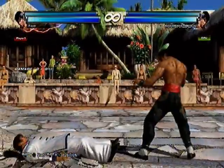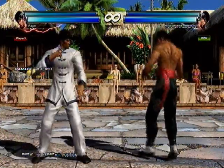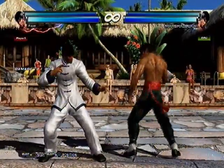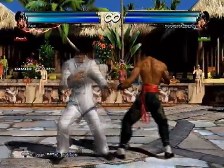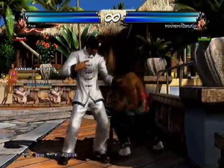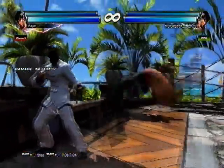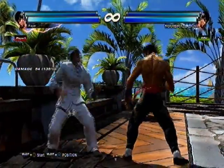Yeah, there we go — it's a launcher if they are really close to you. Because Law's doing the spring kick as an attack, he can't follow up. It's 54 damage though — that's a lot. Well, maybe around 40 something. It doesn't wall splat either.